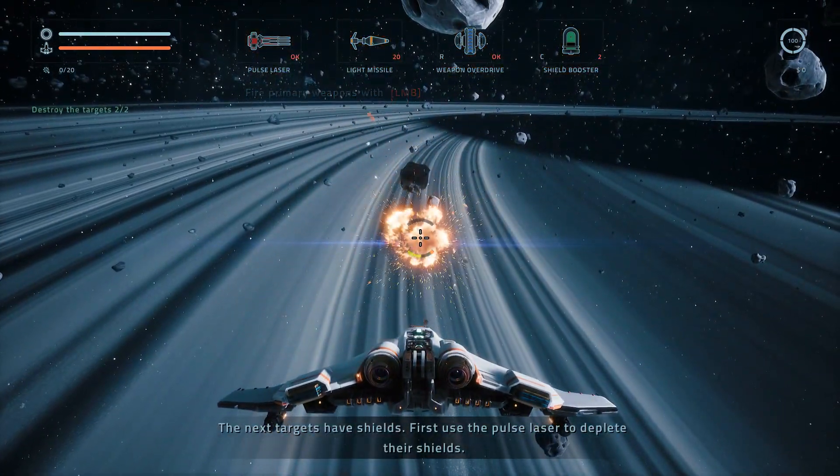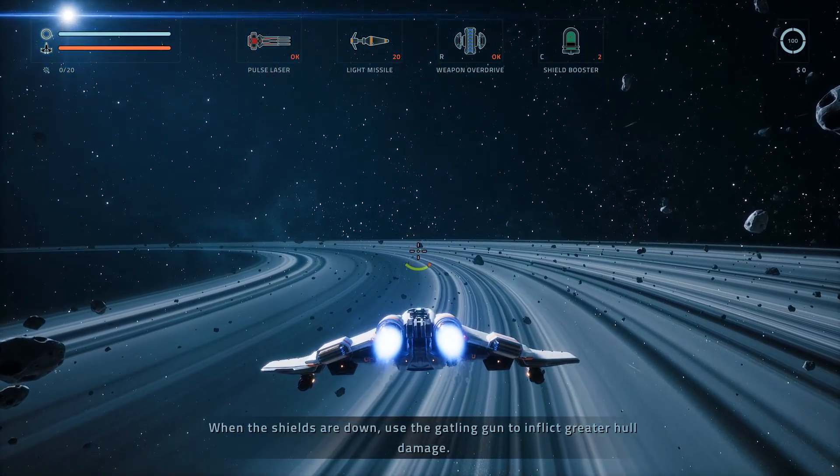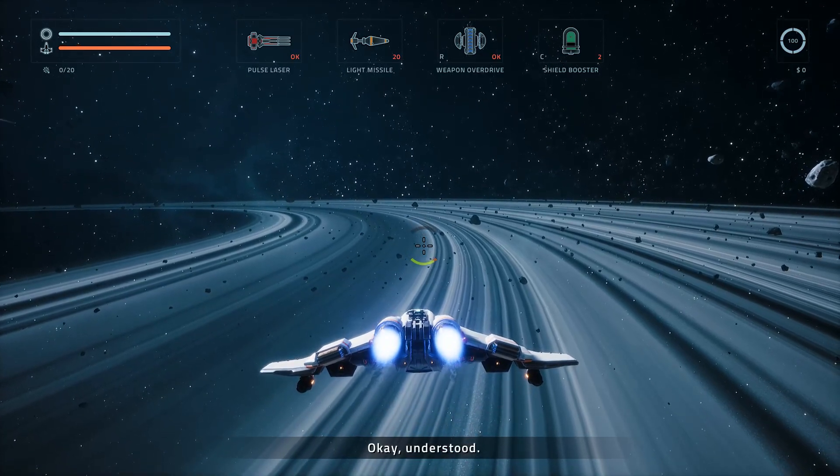The next targets have shields. First use the pulse laser to deplete their shields. When the shields are down, use the Gatling gun to inflict greater hull damage. Okay, understood.